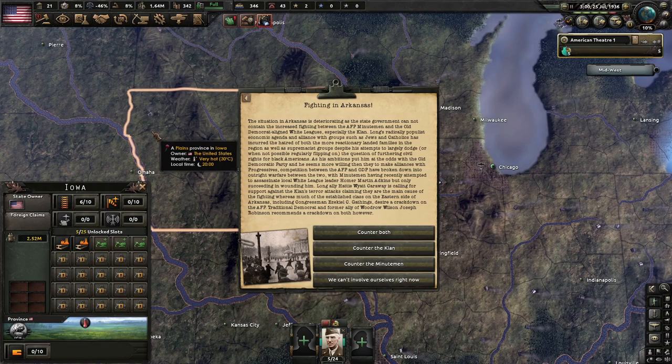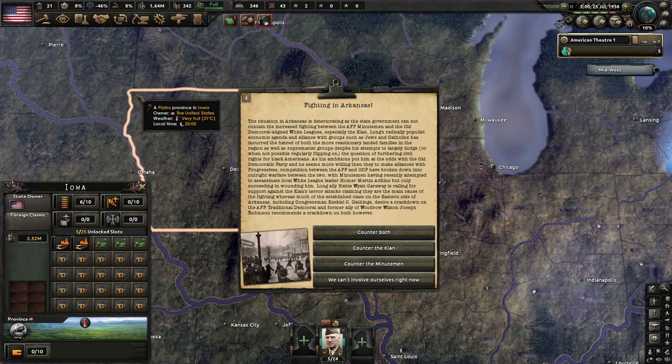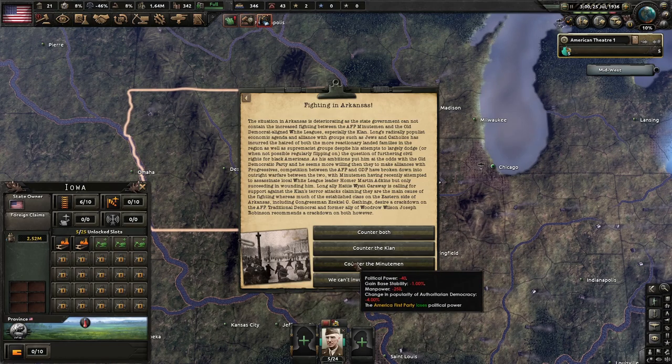Fighting in Arkansas — the situation is deteriorating as the state government cannot contain fighting between the AFP Minutemen and the Old Democrat Alliance and White Leagues, especially the Klan. Long's radically populist economic agenda and alliance with groups such as Jews and Catholics has incurred the hatred of both reactionary landed families and supremacist groups. Competition between the AFP and ODP has broken into outright warfare, with Minutemen having recently attempted to assassinate local White League leader Homer Martin Adkins. We'll counter the Minutemen as they seem most violent.